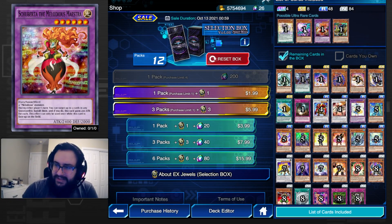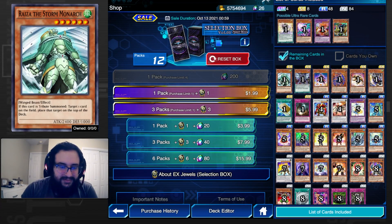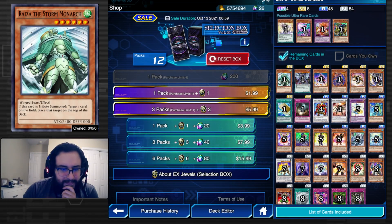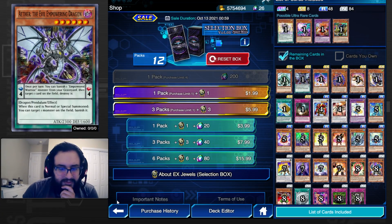We got Ryza the Storm Monarch. When he's tribute summoned, you target one card on the field and put it back to the top of the deck — a pretty strong effect. But I don't think there's any deck that can make excellent use of it right now. It's a little too slow, though it'll definitely have a place at some point, kind of like Caius when he came into resonators.